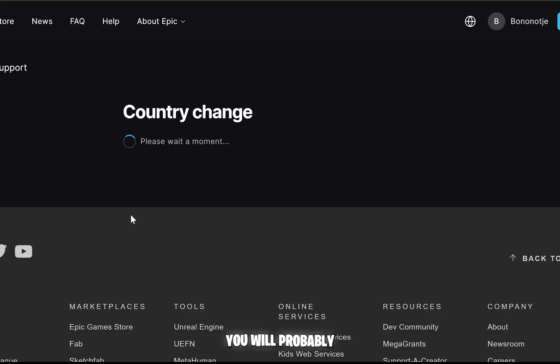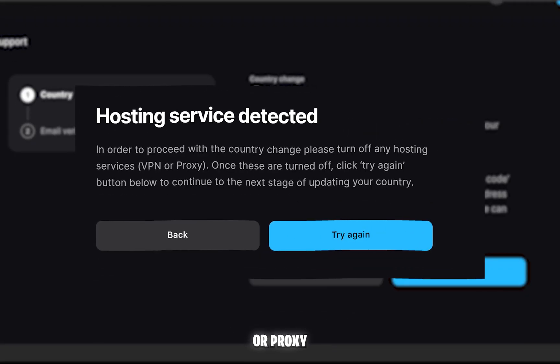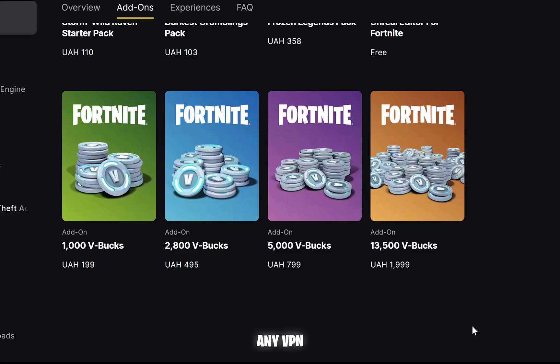At this point, you will probably get a message that your VPN or proxy is detected. Basically, you can't change the region because Epic Games now wants you to actually be in the country you are changing to, without using any VPN or proxies. This makes changing region more complex because regular VPNs are detected by Epic Games.